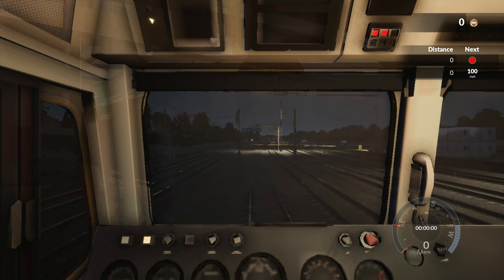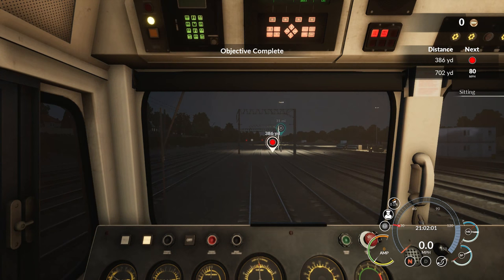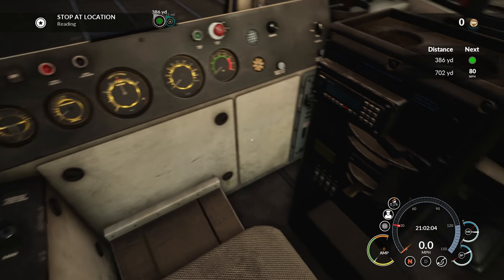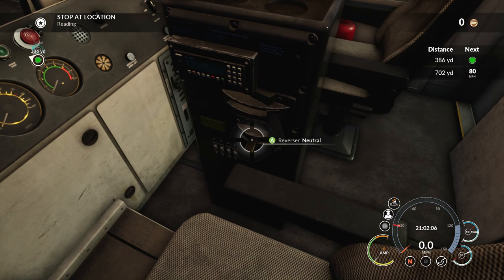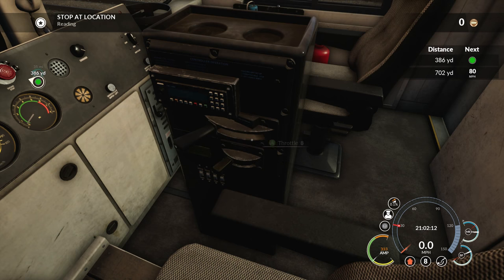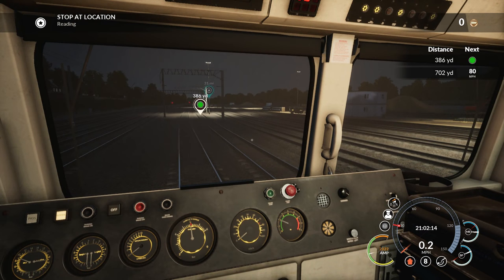Hope you enjoyed it. So here we are on the train. Literally all you're going to have to do — aim down here, you're going to set the reverse or the forward, and then you're going to go to throttle and set it to 8. The train should start moving.